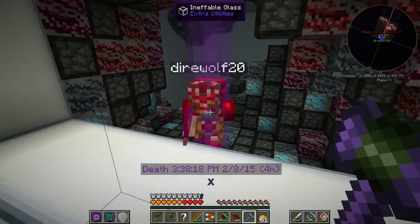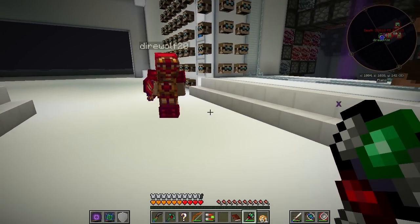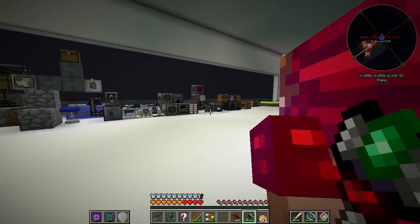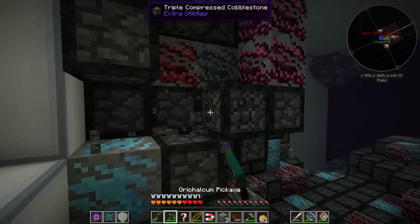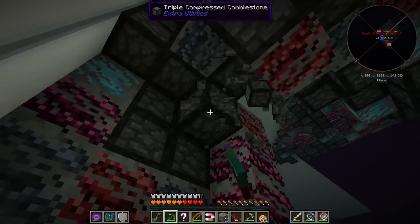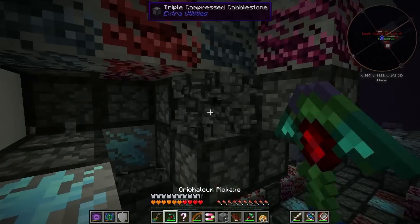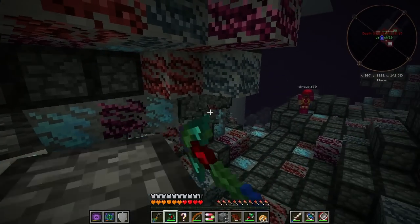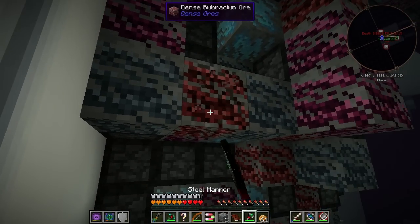Maybe we need to come back, but I made you something before we go. Here you go. Oh, it's a hammer — an orichalcum hammer! Sweet, thanks buddy. Yeah, so now we should be able to process through here pretty quick. Dense mana infused ore — I don't even know what that's about, but I'm just gathering everything I can. It's from Thermal Foundation. I wonder what that turns into — mana infused ingot. Which is used for mithril gear apparently. That sounds cool, I'll take mithril.